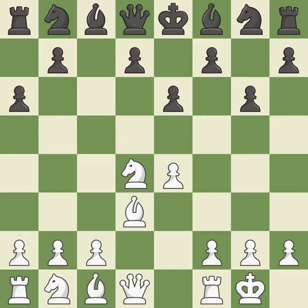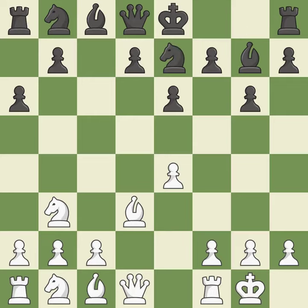Castling gets the king to a safer square, out of the center of the board, while also developing a rook. Castling kingside tends to be safer because the king is further from the center. This activates a piece and simultaneously wins time by attacking an opposing knight. This move puts the knight on a safer square — it is the last book move. This develops a knight from its starting square, activating it.